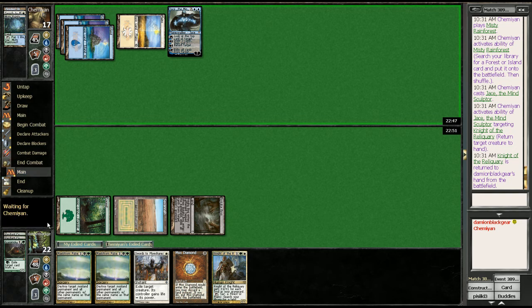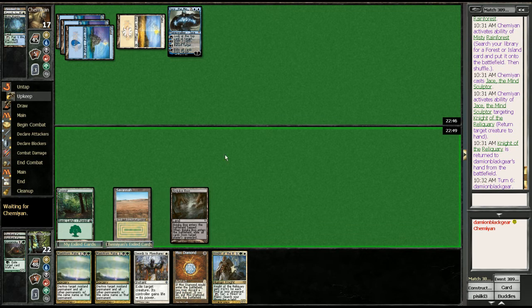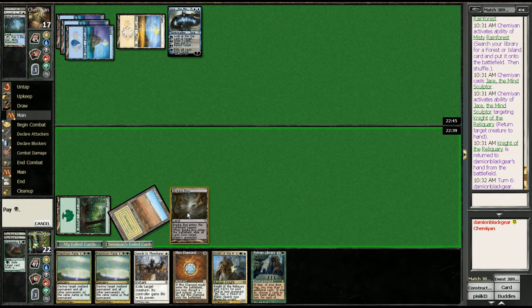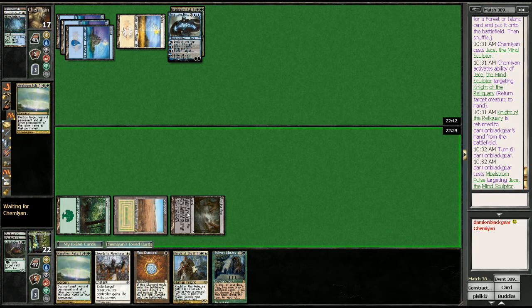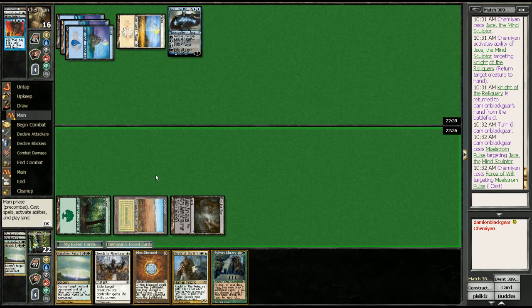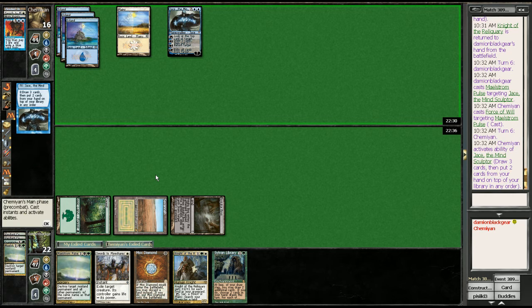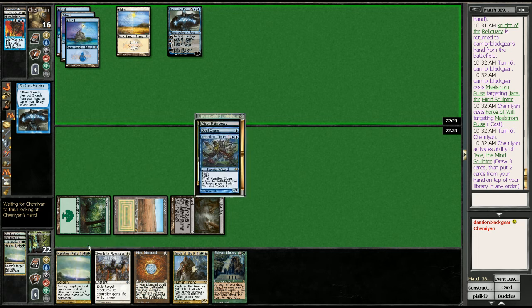We're going to pulse the Jace. If we play the Knight, he just bounces it and has his mana up next turn. If we pulse the Jace, he has to play another one — which could leave him with one mana up — and we still have another pulse. We would have liked another land, but so be it. There's his Force. Now we're starting to go up without a paddle. Luckily, that'll only put him to five cards next turn after his Brainstorm. We got rid of two cards — let's see what he exiled.